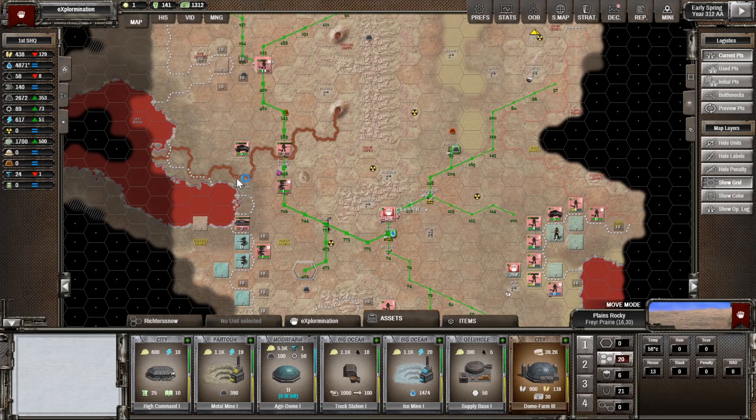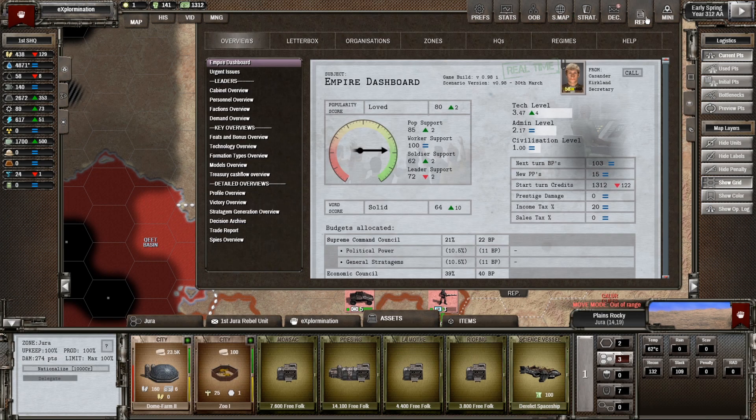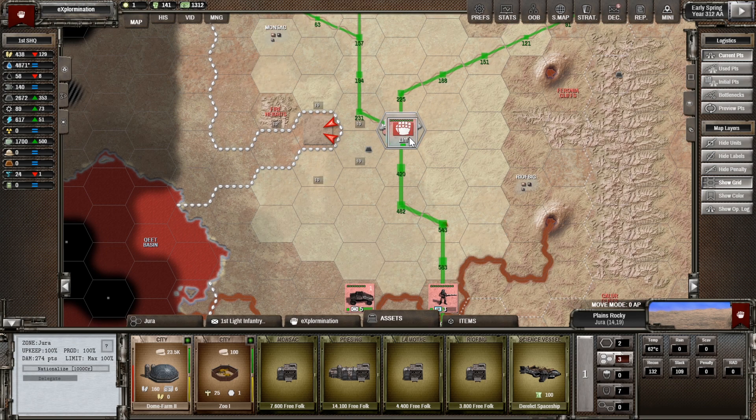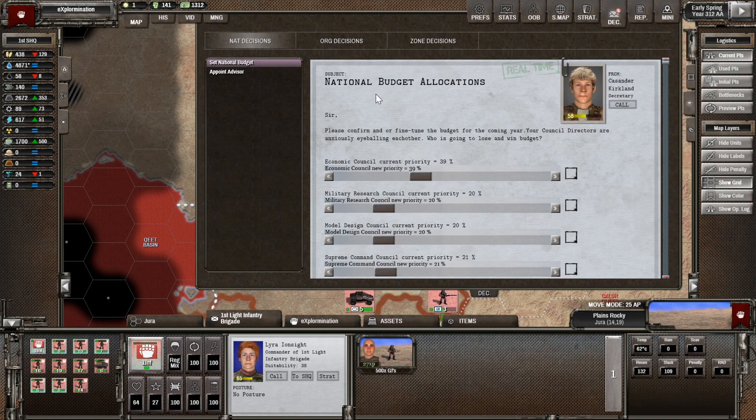Let's take a look at this side. I was interested to see if that's a new military unit, but these are the 3rd Light Infantry Battalion — that's right. We'd left these guys here to counter any potential uprisings. With that in mind, I think it might be smart for us to just look at our decisions first, so let's go to the decisions screen.